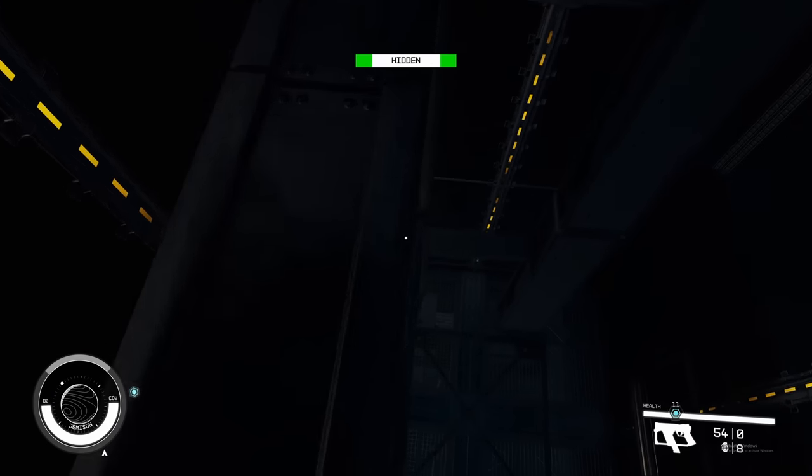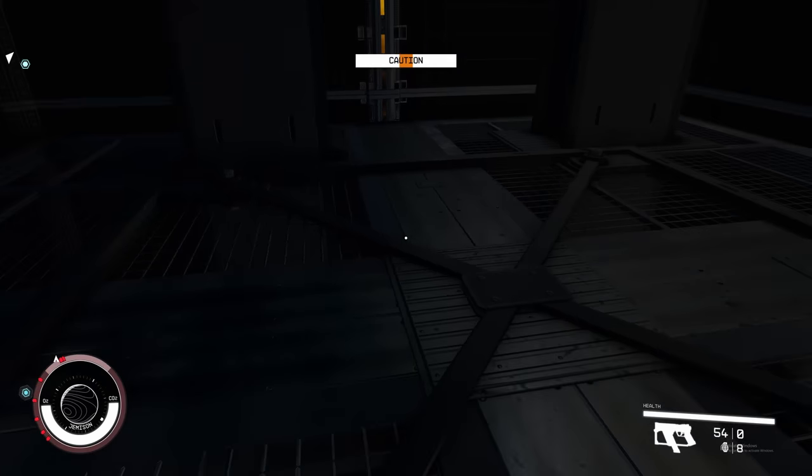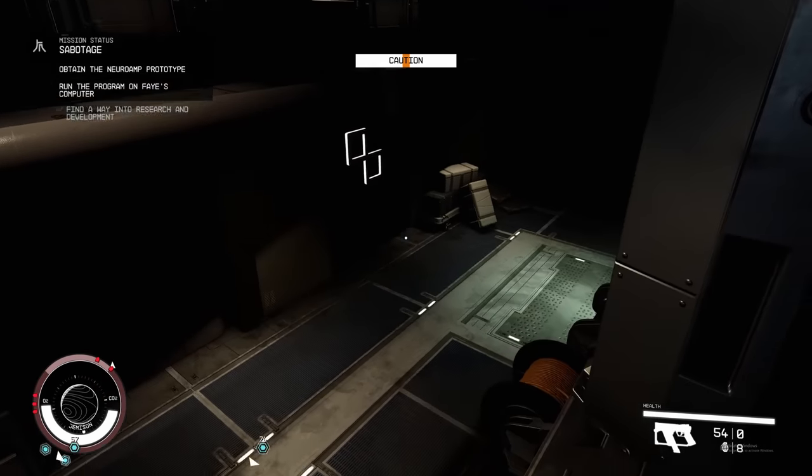You're going to sneak by, open this vent, and jump into it. Now you're in an elevator shaft — there are no guards here, you can just drop down. Once you've dropped down into the elevator shaft, it is time for the hard part.